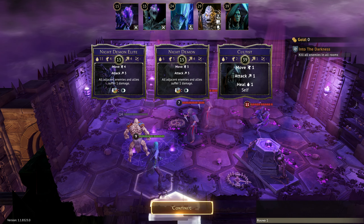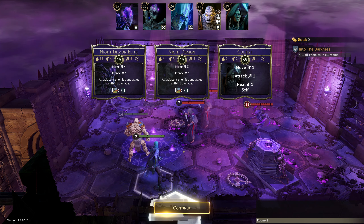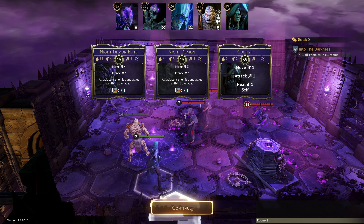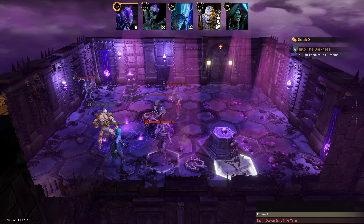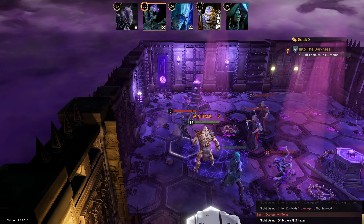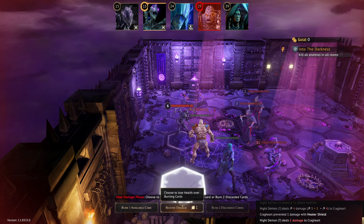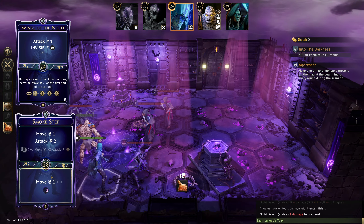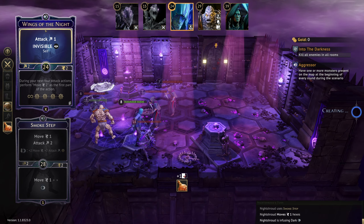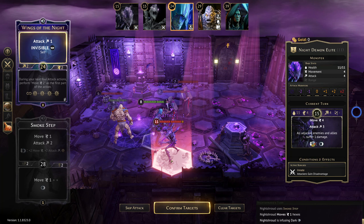Night Demons are going to move and attack — more adjacent enemies and allies suffer damage, so having both of us together is potentially bad. Cultists then heal up a little. He's come in here — that's a little painful, but not too bad. Actually that's really quite painful though. We'll step up to here, have the attack — it's a shame we couldn't block it with the shield and use the shield retaliation on it.